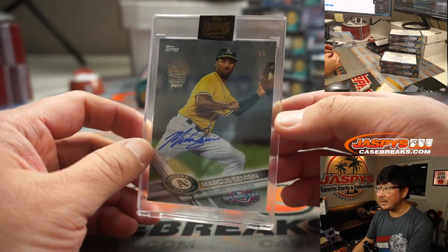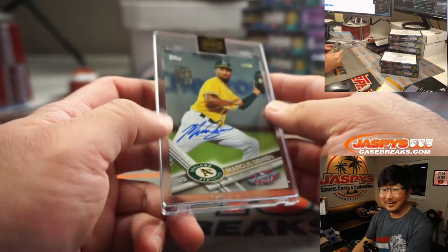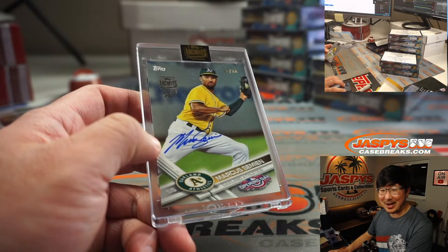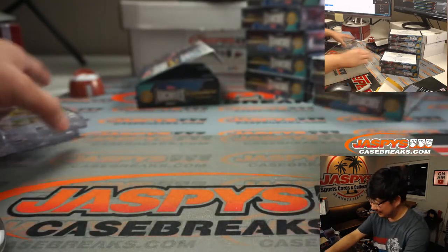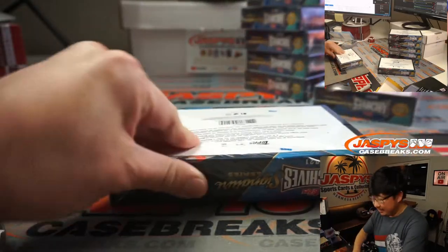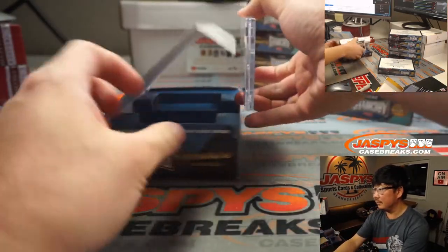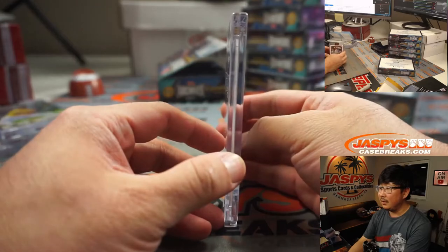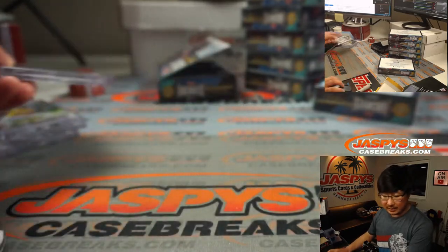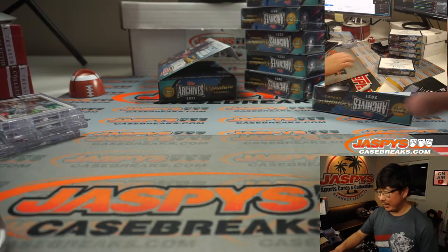Another one — Marcus Simeon, 3 out of 66. Good placement on the auto there, Marcus. That'll go to Matt McLaughlin with the Marcus Simeon. Next one is Mike Soroka, 1 out of 25. Nice autograph for Matt Lieber with the Mike Soroka spot.